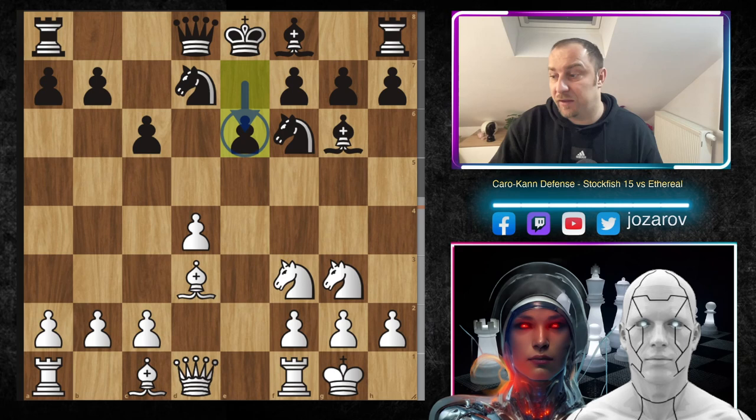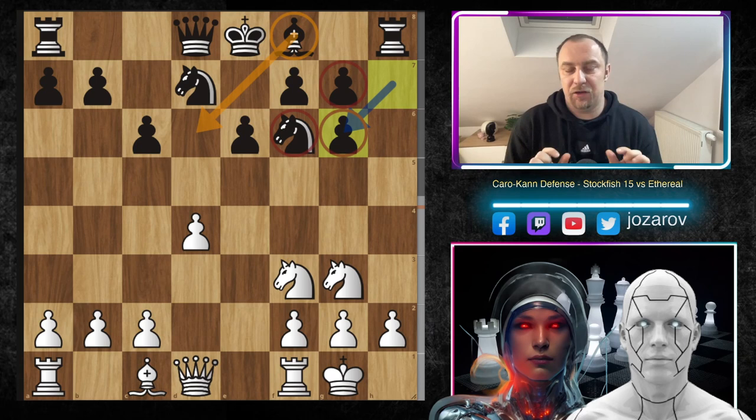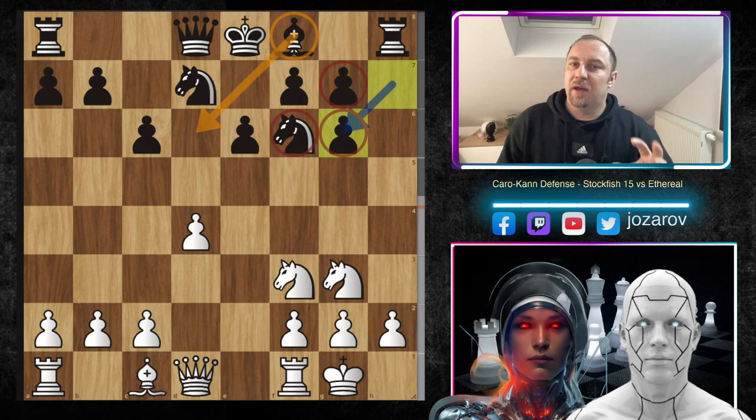So far nothing spectacular, but we can already note several things about this position. The main issue — and it's really the only issue, nothing else is wrong with Black's position — is the structural weakness: the doubled pawn structure on the g-file. As I said, it's not a spectacular weakness, but watch how Stockfish will battle against these weaknesses.